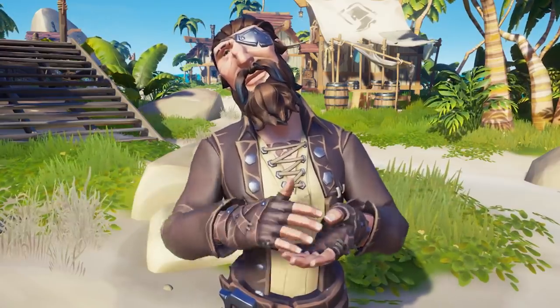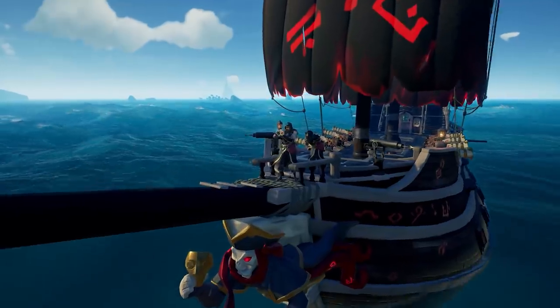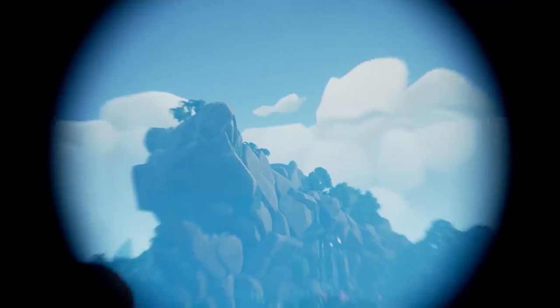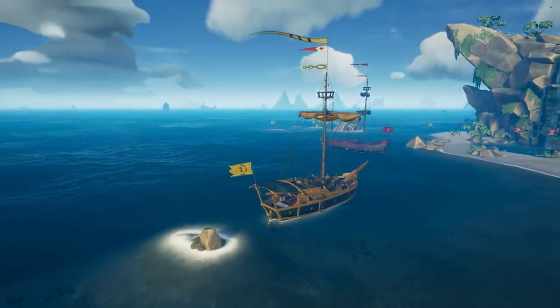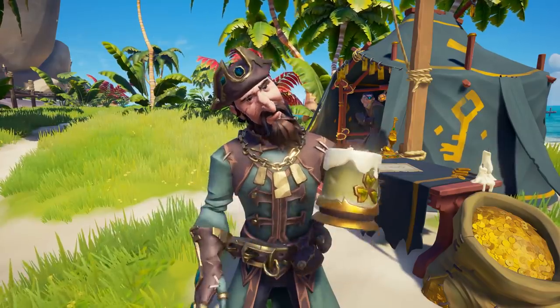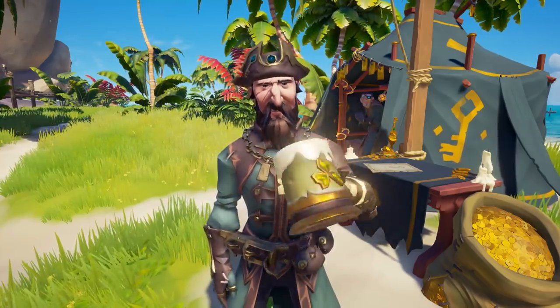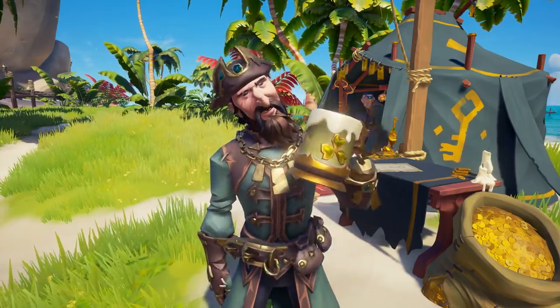When representing Gold Hoarders, Order of Souls, Merchant Alliance, or Athena's Fortune, you will get progression for any Reaper Bones emissary you plunder and pillage. As for Reaper Bones, you will get progression any time you plunder and pillage other emissaries, including the Reaper's Bones. Now that we've covered the universal ways to raise your emissary grade, let's jump into trading company specifics so you know what to look for.